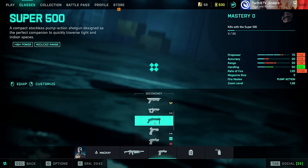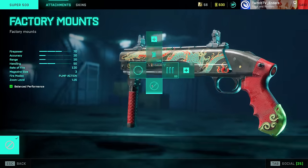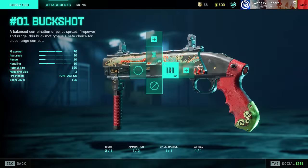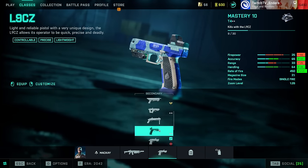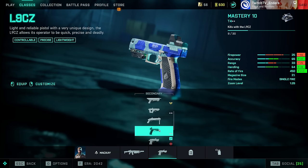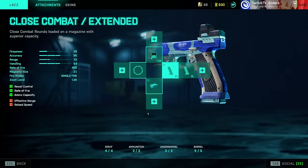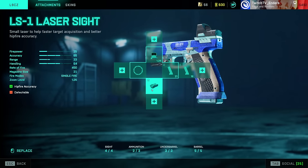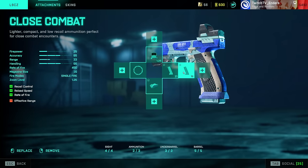Super 500, the only secondary shotgun in the game — use Buckshot, do not use Flechette or Slugs (though you can use Slugs for fun). L9CZ is apparently worse than the single-fire Glock, but it's still a fun sidearm and I actually did tier-one it. Factory Barrel, laser sight, and Close Combat Extended.